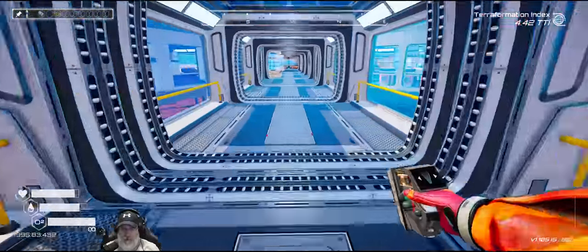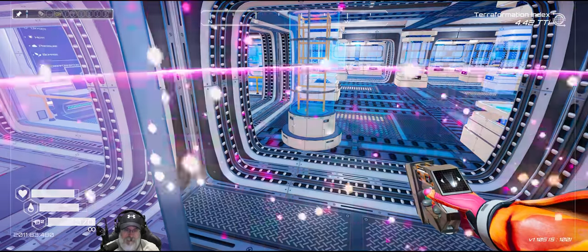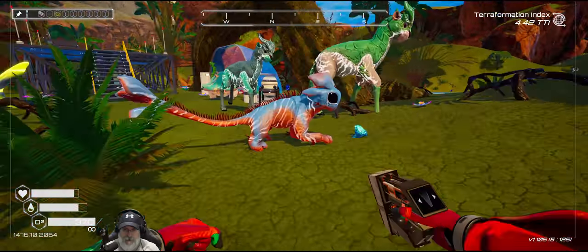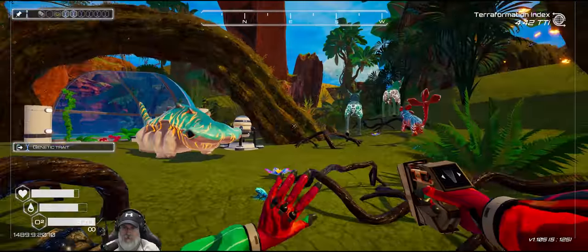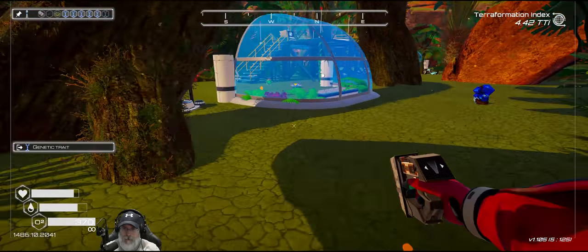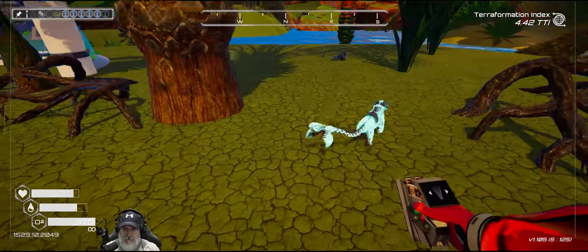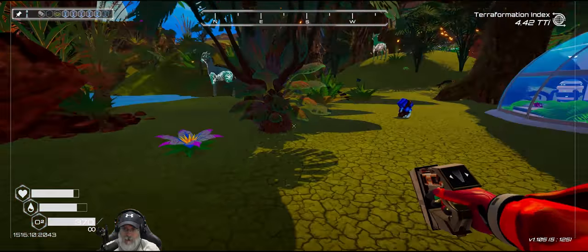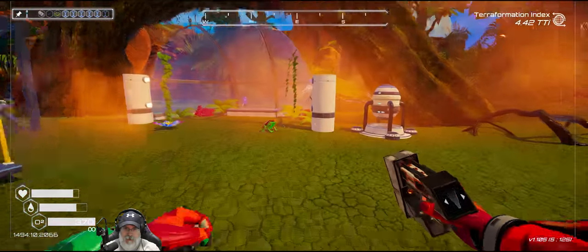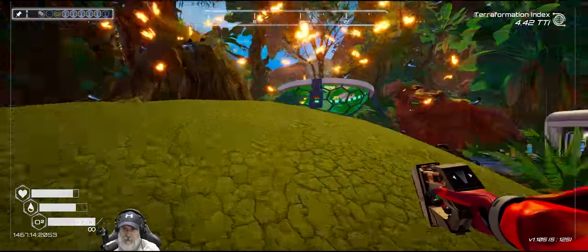Let's go to the food farm and grab some more traits off of our critters and see where we are. We got a trait from you and a trait from you and one from you. We should have our new little leaf tail with no ears here. That's all of them - doing okay on food, yep, you're doing fine.